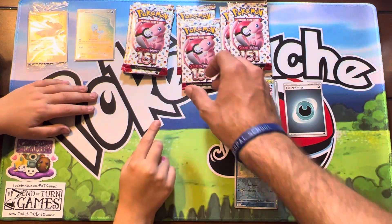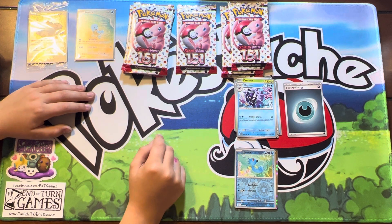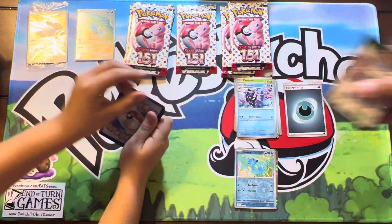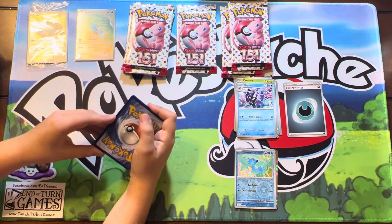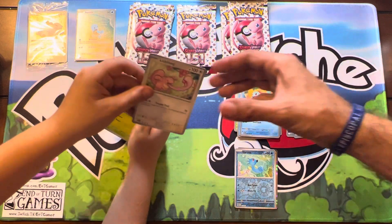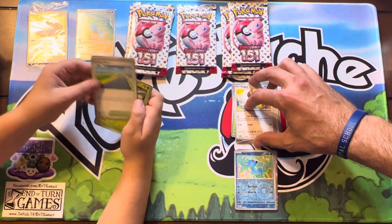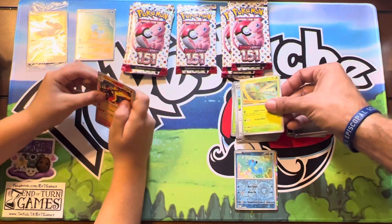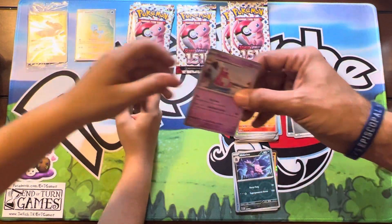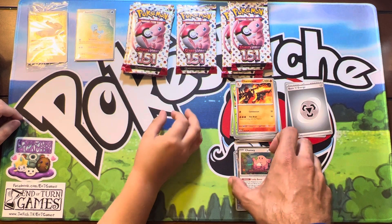Sorry if it's rocking around, guys — I had to plug in my phone while we're recording and the cable's on the side, so I keep bumping it. Second pack: water energy, steel energy, Squirtle, Lickitung, Venonat, Pidgey, Cycling Road, Slicer, a really cool Charmeleon, Marowak, Slowbro, and a really cute Chansey with a four-leaf clover. That is a really cool Chansey.